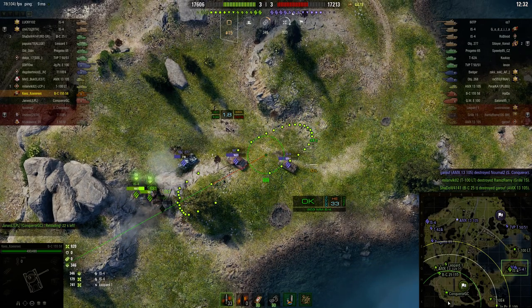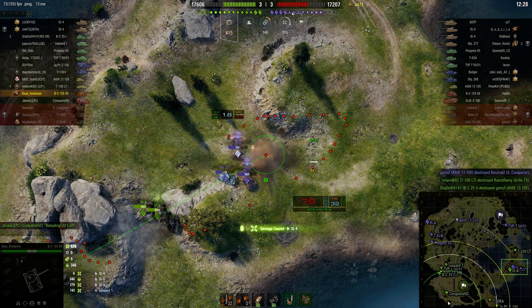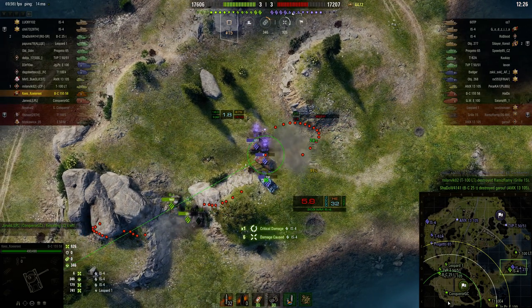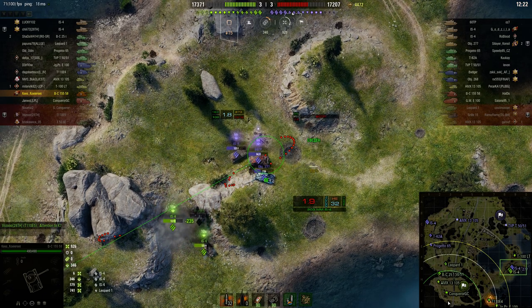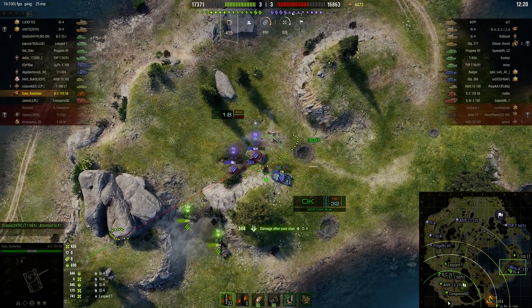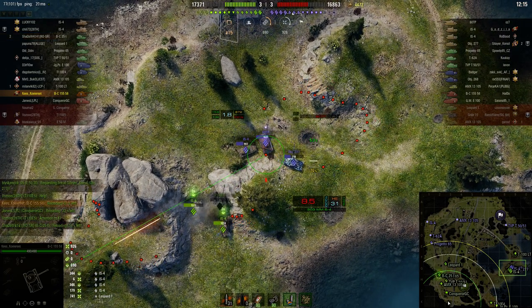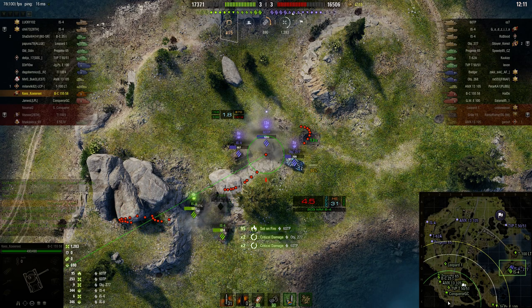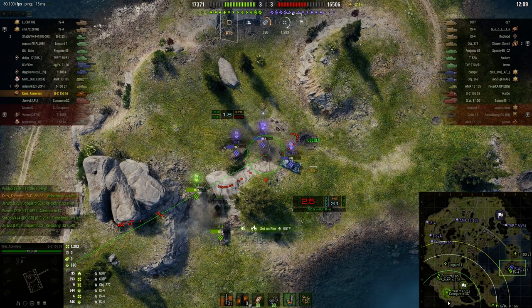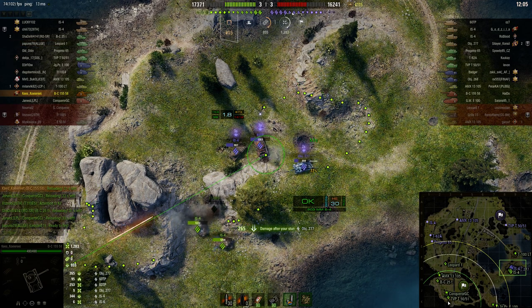Now trying to get a shot on an IS-4, but instead we stunned two tanks — the 60TP and the IS-4. It's a difficult shot but he's lining up the next one. He's got a red line when he tries to aim slightly to the left. He gets a fire on the 60TP!